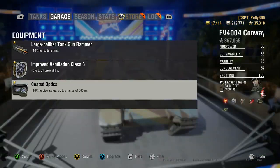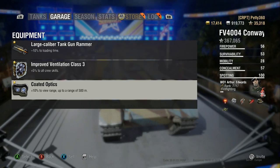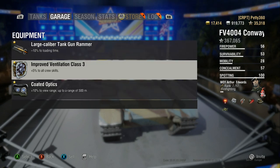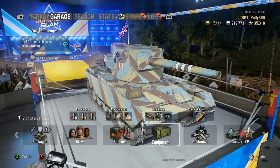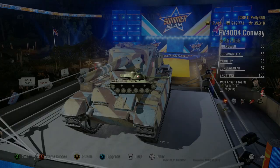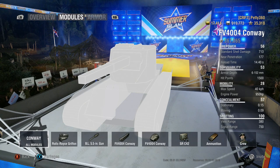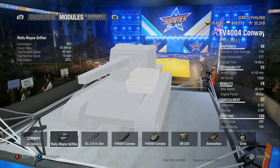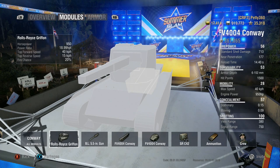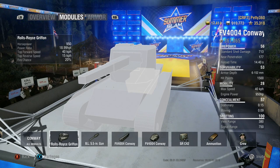What you want to do is get the crew trained in camo to make it better, then make everything else better. I've got a gun rammer, improved vents, and coated optics - that means my view range is very good and my reload is as good as it can be. Food also makes all the gun performance better. Top speed is 40km/h, which isn't great but good enough. The horsepower per tonne is fantastic at 18.99 - it may as well be 19 - meaning you get up to top speed very easily.